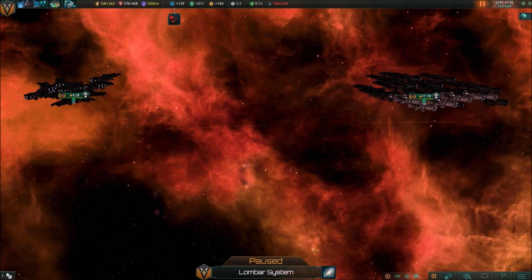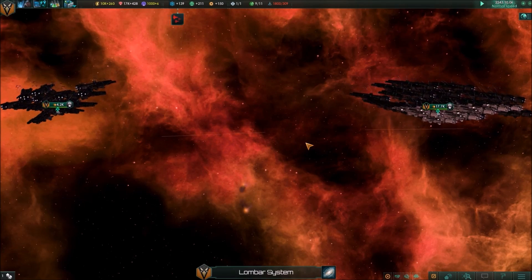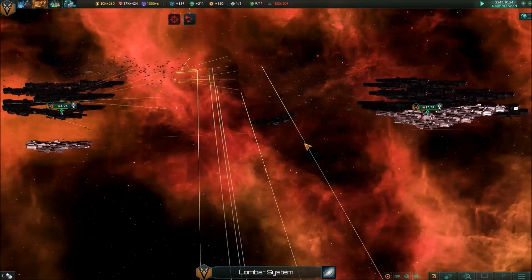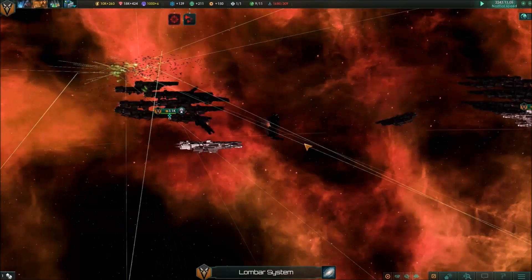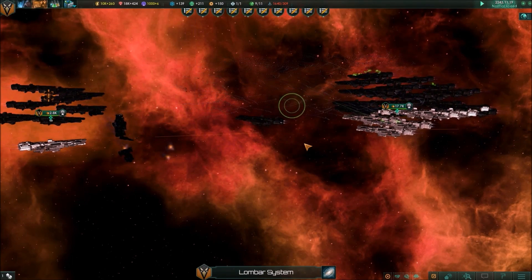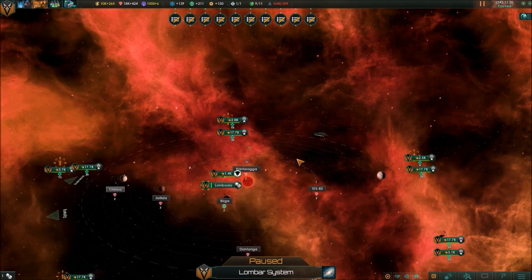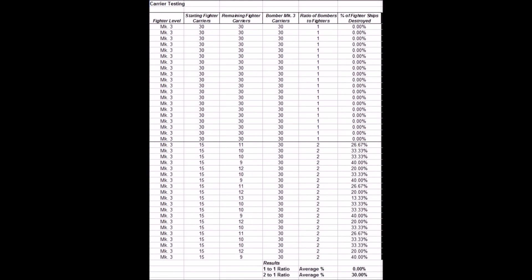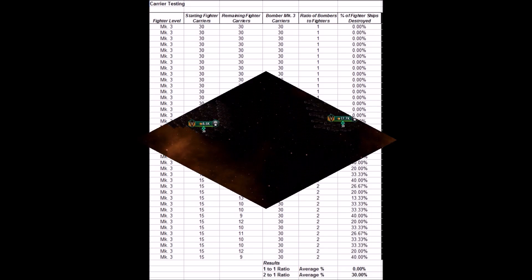Let's up the ante and try a two-on-one situation with more bombers. The fighters end up taking the skies yet again. Not all that surprising — that's sort of what they're there for. But let's take a look at the fighter fleet; it looks like it suffered some pretty significant damage. In fact, over multiple tests, the Mark III fighter fleet took an average of 30% casualties before stabilizing against the bombers.